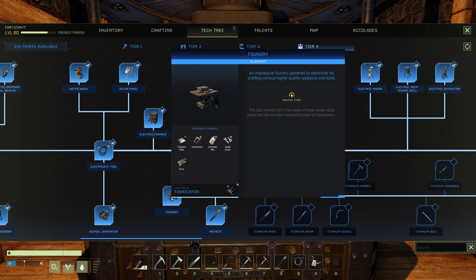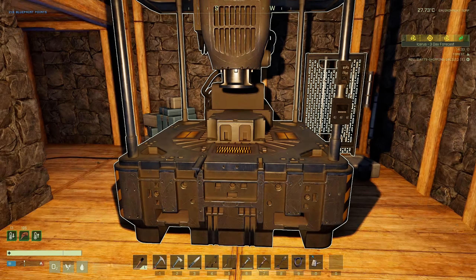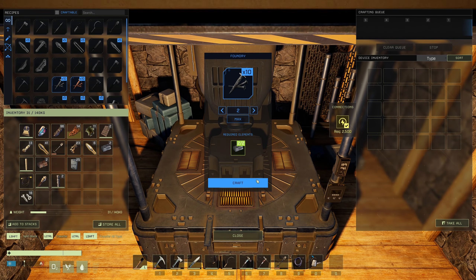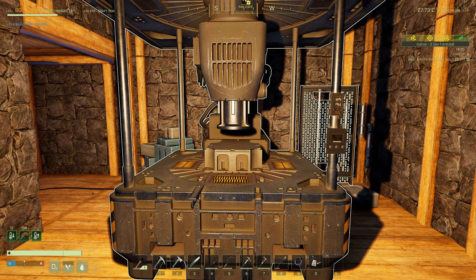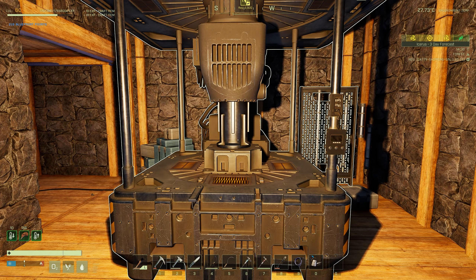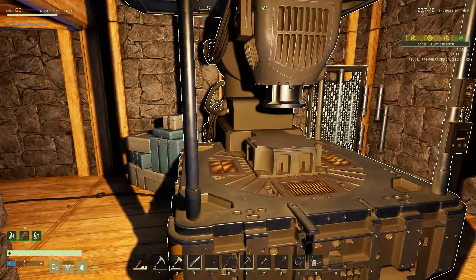The hardest thing about this is getting the 5 titanium plates — that is a lot of titanium ingots. The foundry actually has a really cool animation as well, so let's go ahead and make some iron nails. And that's the animation the foundry does — I think it's pretty cool.